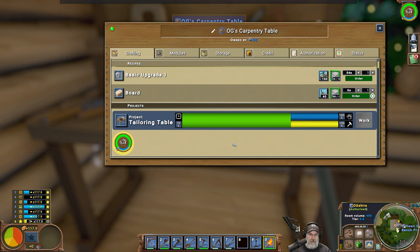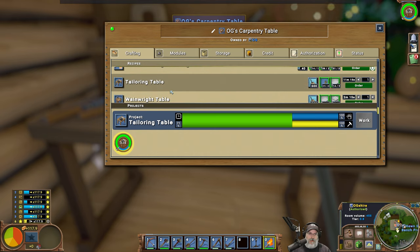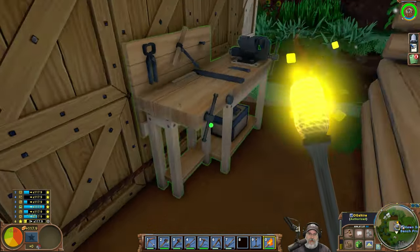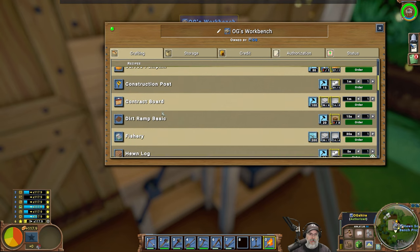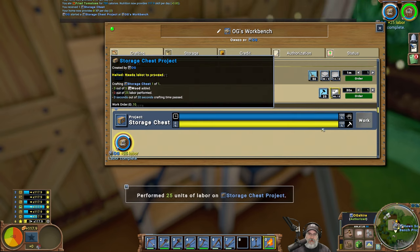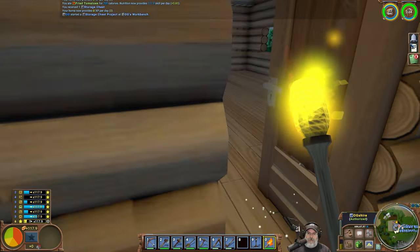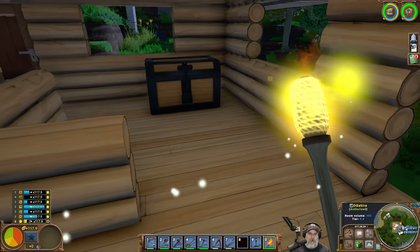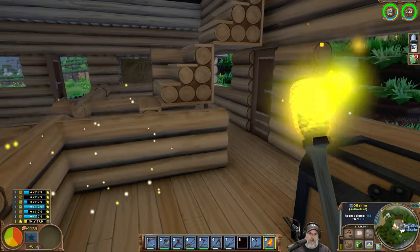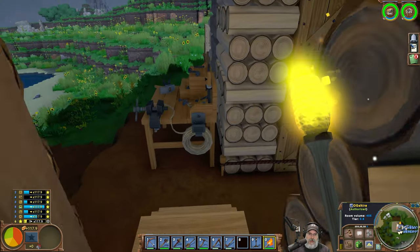We're not going to have room for all this furniture — we're going to have to make a bigger house, that's all there is to it. We probably made the chest in here. Small storage chest — yeah, let's order one of those up. So I'll put the other chest in here — turning this way so they're kind of in an L shape. Let's get the other chest first and then we'll see what we're working with.